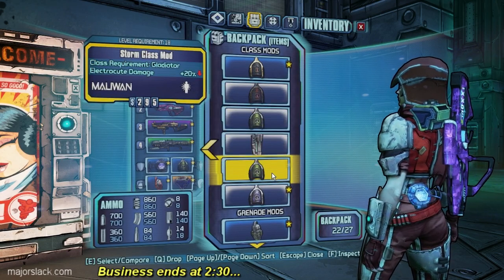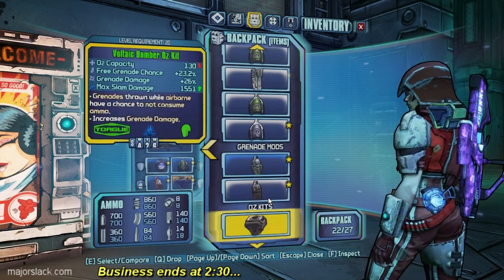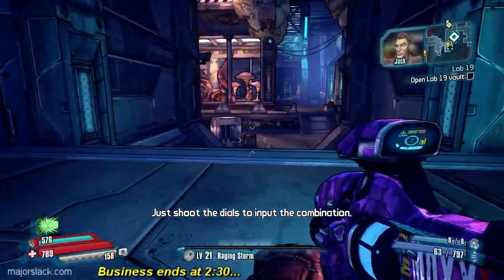You're being sold. Keeping you in case I get in trouble. Keeping that. And I don't like Bomber Oz kits. That's it. Just shoot the dials to input the combination.